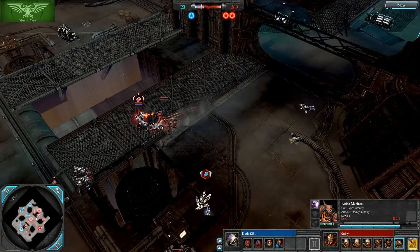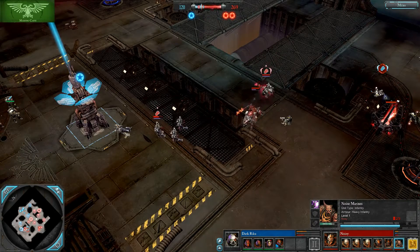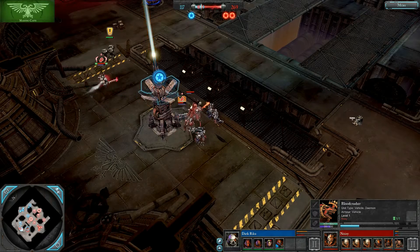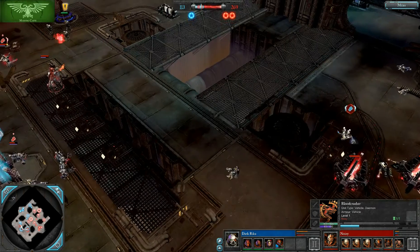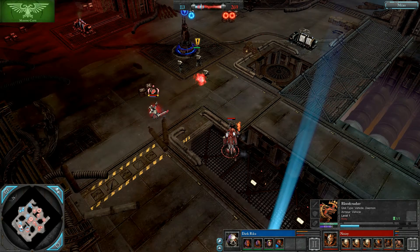Noisy is also a very proactive player. He's getting this Blood Crusher without necessarily worrying about how Riku is going to counter it — he's already created a situation where Riku is not going to be able to adequately counter it. And if you saw in the build screen, he was throwing a Dreadnought on top of that. So that was a fairly quick game, about 15 minutes — dominating play from Noisy, very interesting to watch, very educational. Hope you enjoyed the cast, and I will follow this up with the next game of Dark Riku versus Noisy.